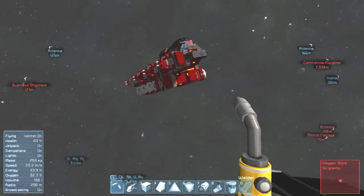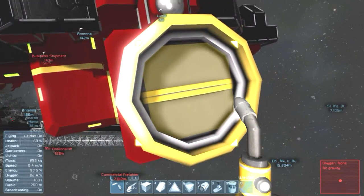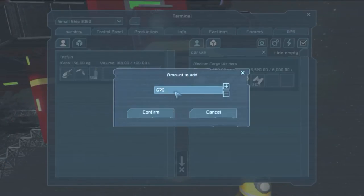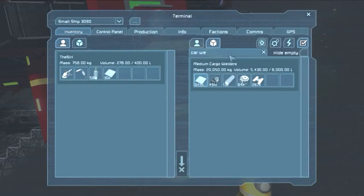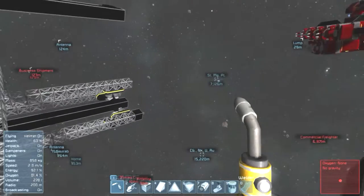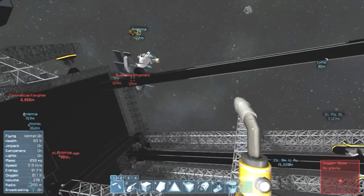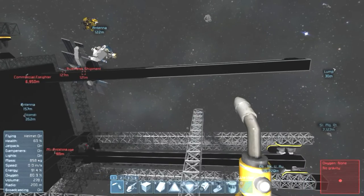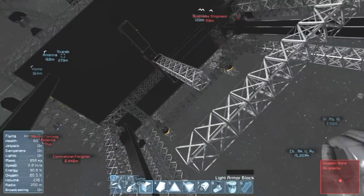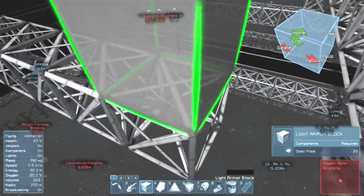I'm already out of steel plates. The ship production pit has to be on the same level as the hangars. I'm going for 4 to 6 hangars — I believe 6 would be a good number. That way I can have a couple with drones, one with the fighter, one with a scout ship, one with a miner ship, and an extra one for whatever kind of ship I need to make at the moment.